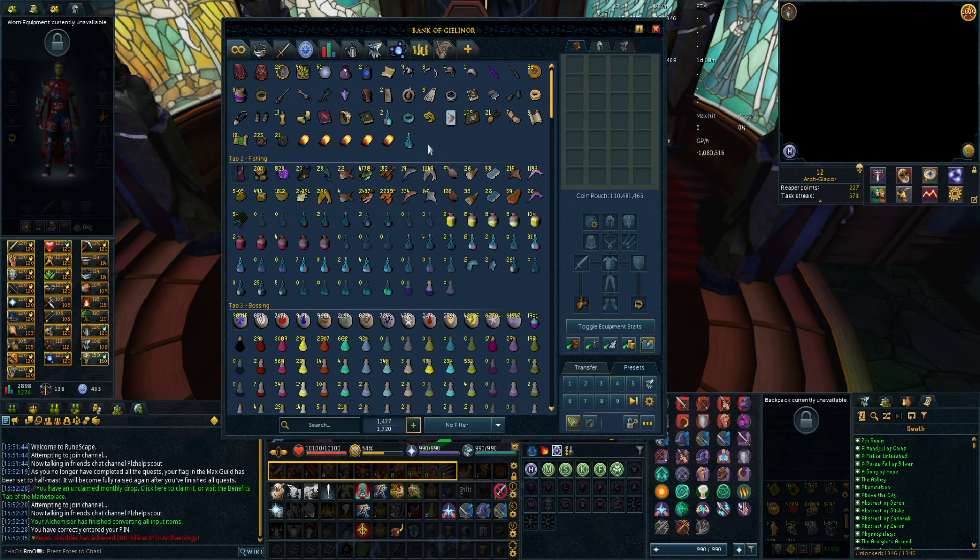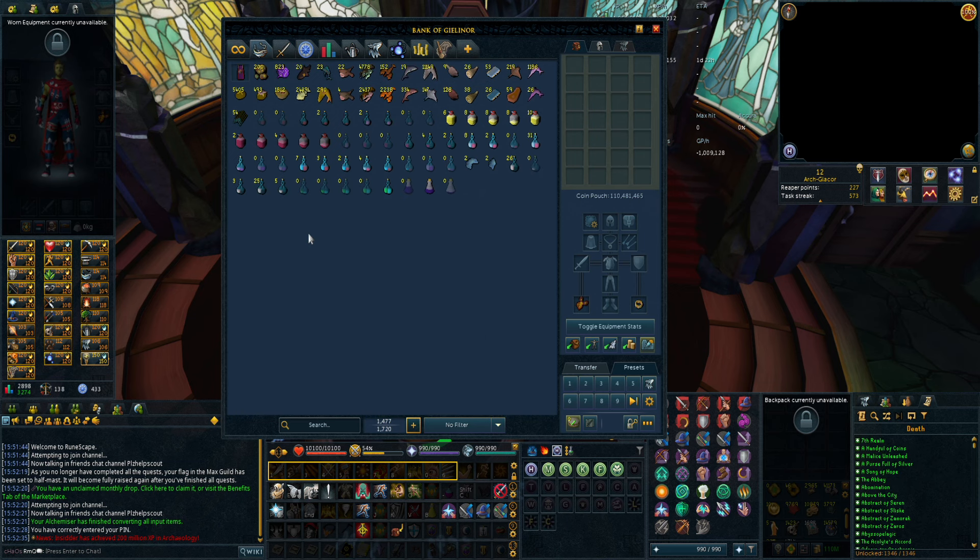The first tab has some random items I just use sometimes, like unfinished items I need browling gloves for, perfect plus potions, and just daily stuff. The second tab is kind of my leftover food, uncooked food, some unused potions like four doses and three doses - just stuff that doesn't have any specific reason to be there.